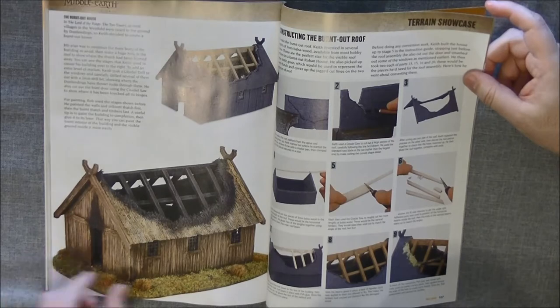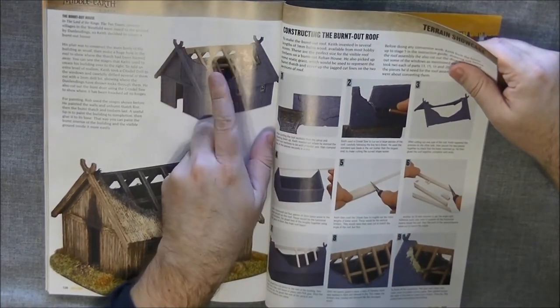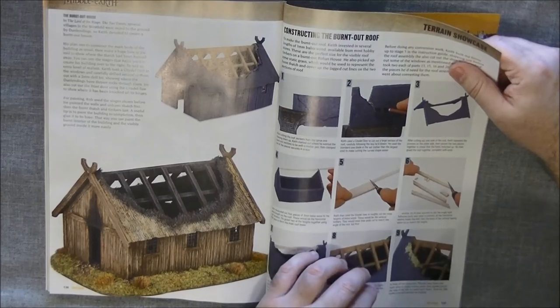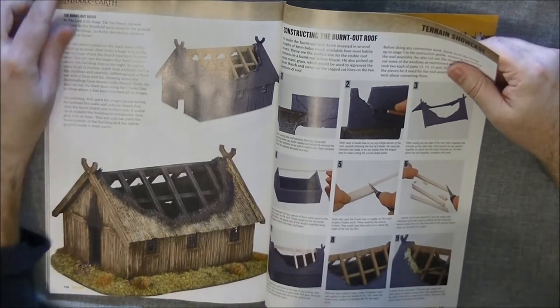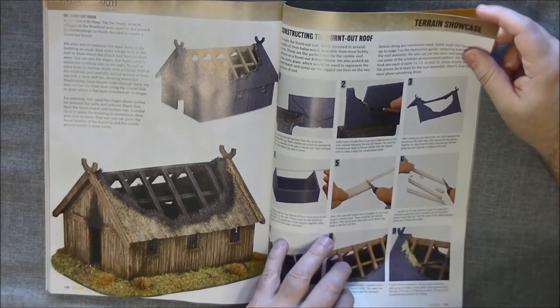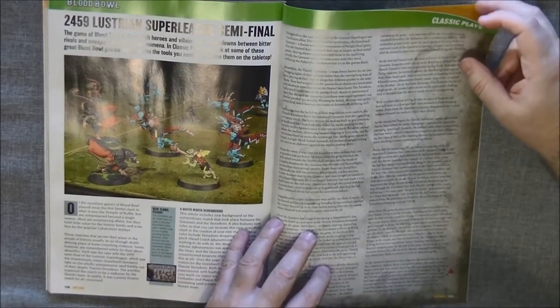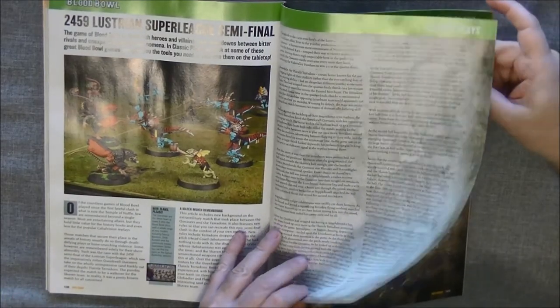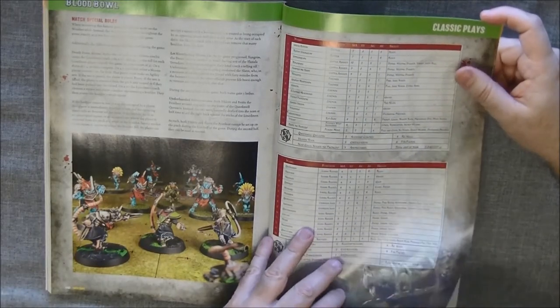At the end we have the Middle Earth section, which is a terrain showcase, and this terrain looks absolutely amazing. It's very interesting because Games Workshop is using materials that are not from their own workshop to create this terrain — something we haven't seen from them in a long time.